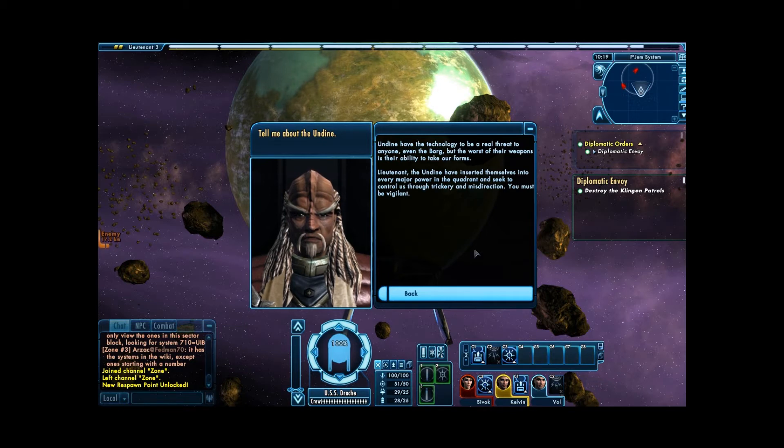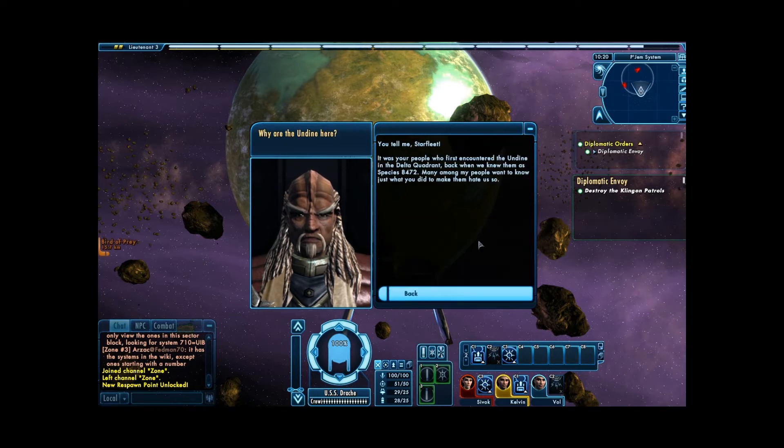Alright. 'Undine had the technology to be a real threat to anyone, even the Borg. But the worst of their weapons is their ability to take our forms. Lieutenant, the Undine have inserted themselves into every major power in the quadrant and seek to control us through trickery and misdirection. You must be vigilant.' Why are the Undine here? 'It was your people who first encountered the Undine in the Delta Quadrant, back when we knew them as Species 8472. Many among our people want to know just what you did to make them hate us so.' Actually, if I'm not mistaken, Voyager got them under control, but now for some reason they came to the Alpha Quadrant, just to spread their shenanigans.